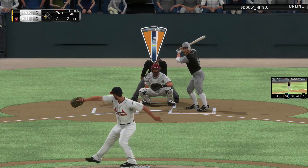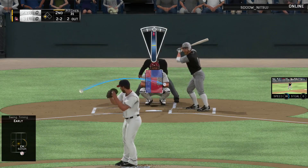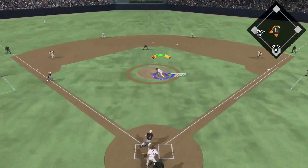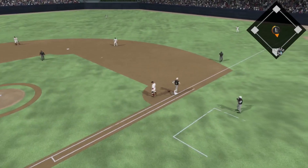Hunter Pence comes up with a man in scoring position, 2-1 count. I throw a changeup down and in and he's way out in front. We go back to Madison Bumgarner - his bread and butter, a slider. Makes a nice play, throws him out at first, gets out of the inning. I'll take that.